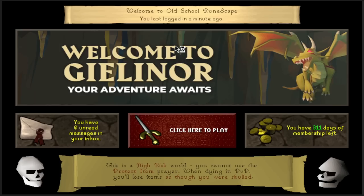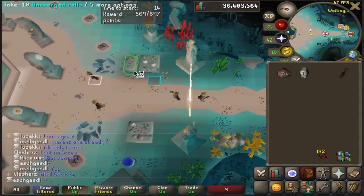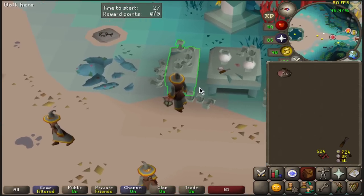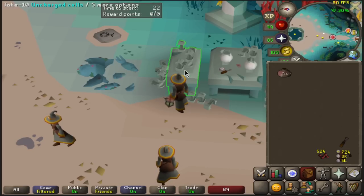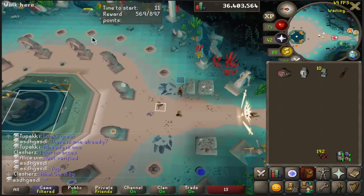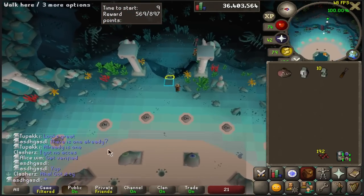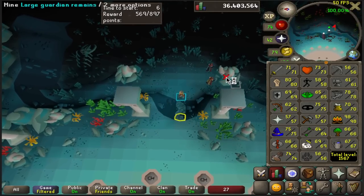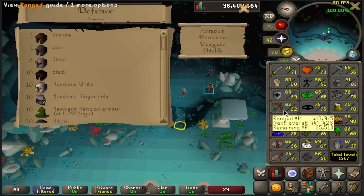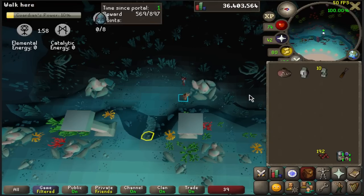Now it's time to join a game. Upon entering, pick up a weak cell and 10 uncharged cells. You can use Menu Entry Swapper to make 'Take 10' the left-click option by holding shift and right-clicking. After that, make your way to the East Mine — you need 56 agility to get there. Once down there, you can open an interface after clicking to move to the rock to stall the mining action, so you always start mining as soon as the round starts.